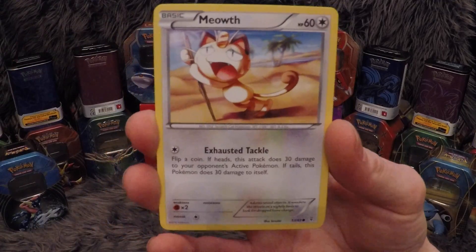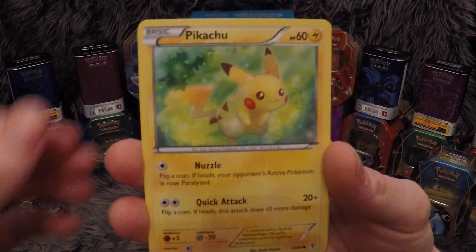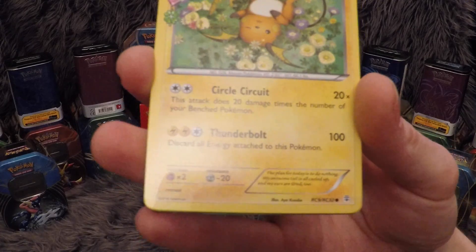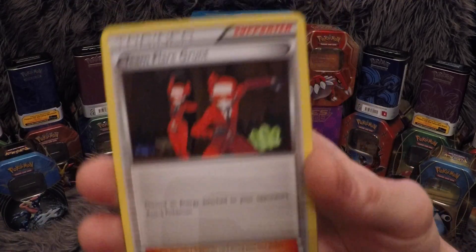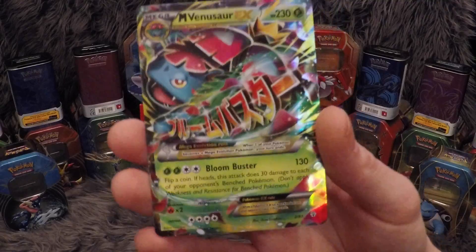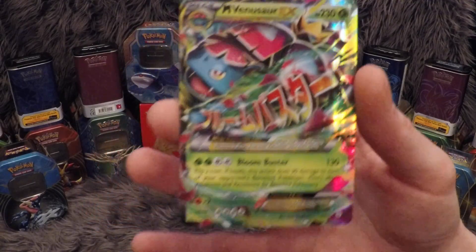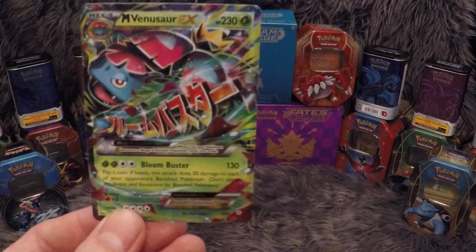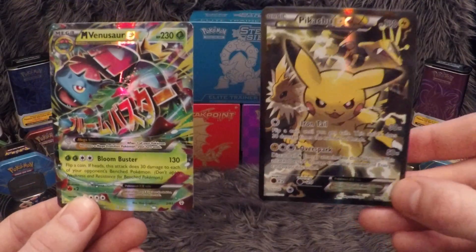In our final pack we have a Meowth, a Magmar — lovely card there, great art — a Pikachu, I've pulled Pikachu in every pack I think so far, an Energy, a Dugtrio, a Raichu from the Radiant Collections, a Non-Holo, an Evo Soda, a Team Flare Grunt, a Ditto from Radiant Collections again, and our last card in this pack is a Mega Venusaur EX — which is great! I think I have this card, but if not, that's an amazing pull for this box. It's worth it alone. These cards go for a good couple quid each.